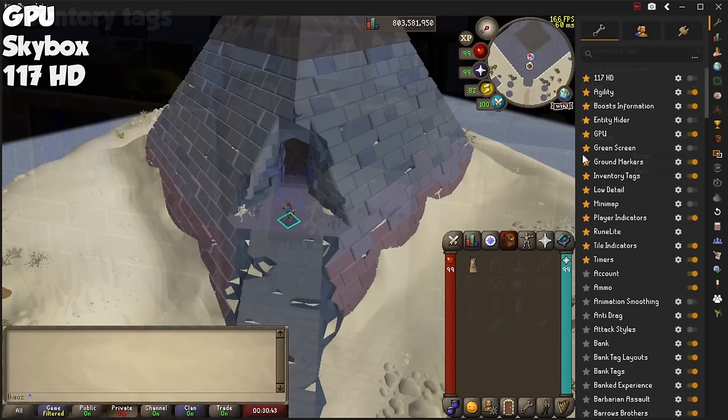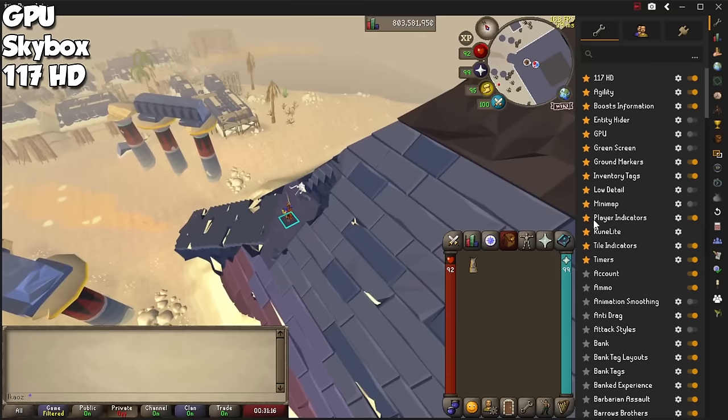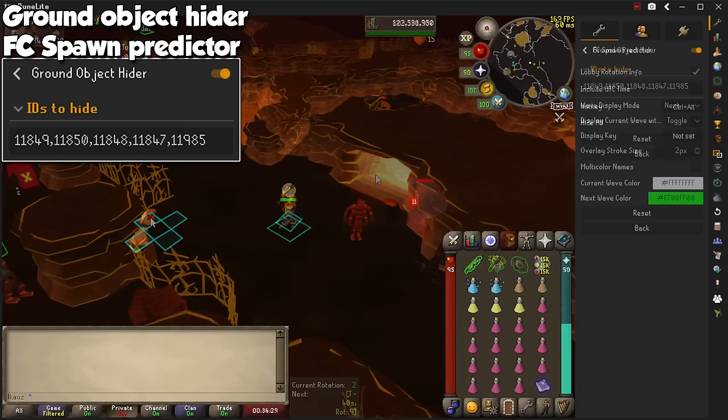To make the game look smoother, enable the GPU plugin, which will also offer more technical settings to play around with. If you use GPU, try the plugin called Skybox to pick a color for the sky, which is black by default. To go even further beyond, the 117 HD plugin will completely change how the game looks, and I've used it since it came out a few years ago - this one has even more settings to crank up the visuals as much as your computer can handle. When I was grinding for my duplicate Jad pet, I used the Ground Object Hider to make the ground in the TzHaar area all dark to avoid migraines after being there for hours.